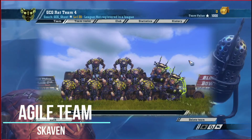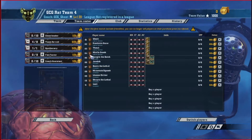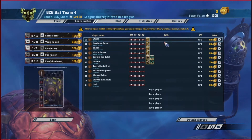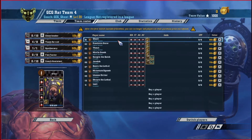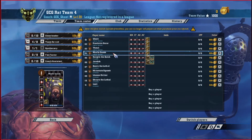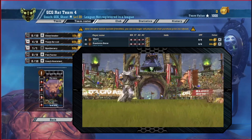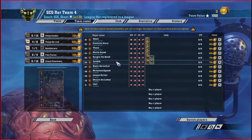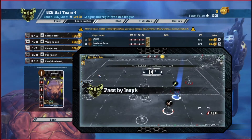Now we're going to talk about an agile team for the Skaven, and I think they do very well with this — this is probably the better side of the coin. This is what this team was designed to do. One of the top things you can do is have four gutter runners. They're going to be so fast and able to move the ball so well there's not going to be much other players can do. If you can get extra long legs and leap on them, make them do some crazy stuff. Followed by that we've got our two throwers to get the ball out to your gutter runners and make some plays happen.